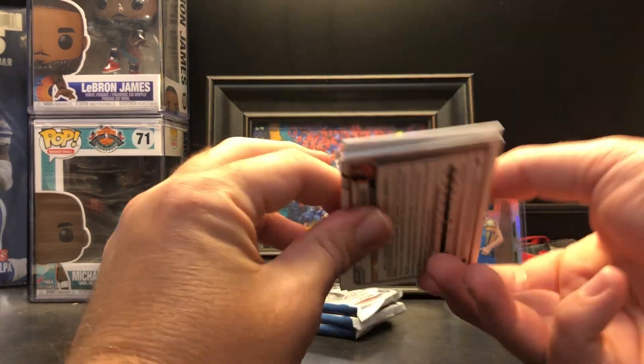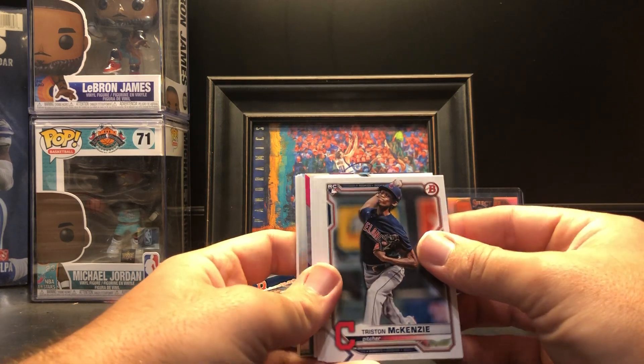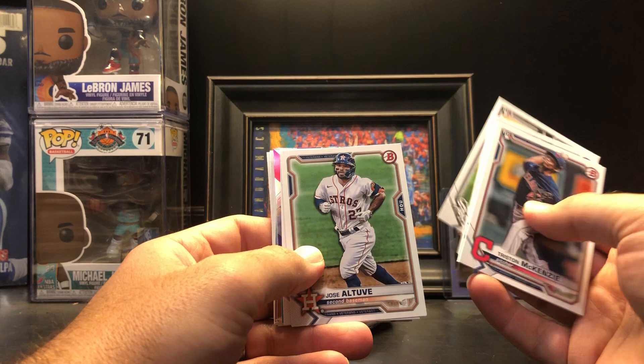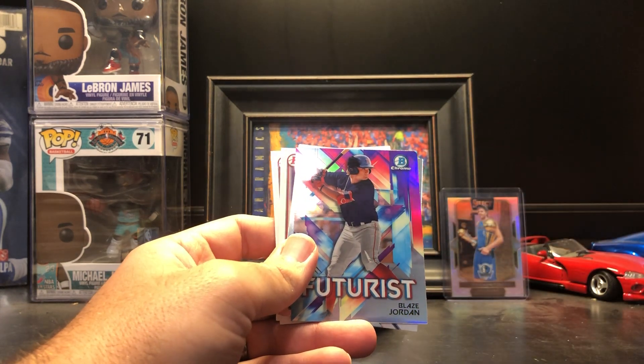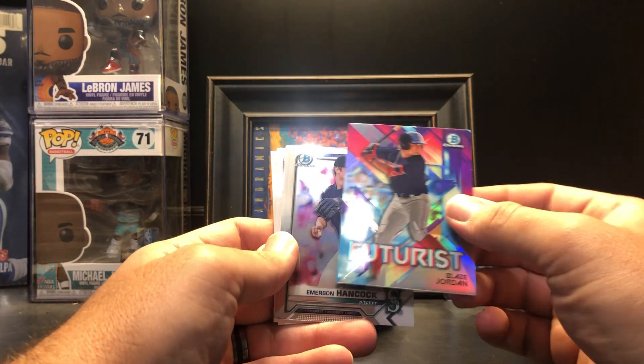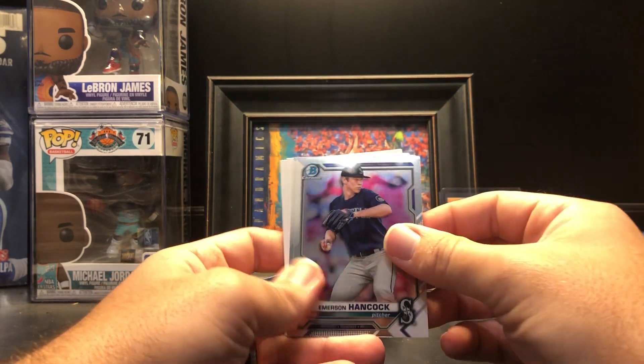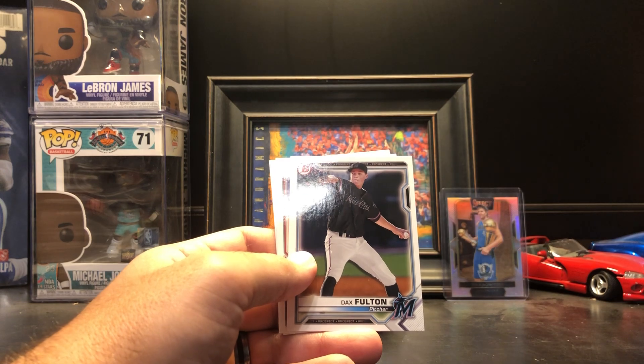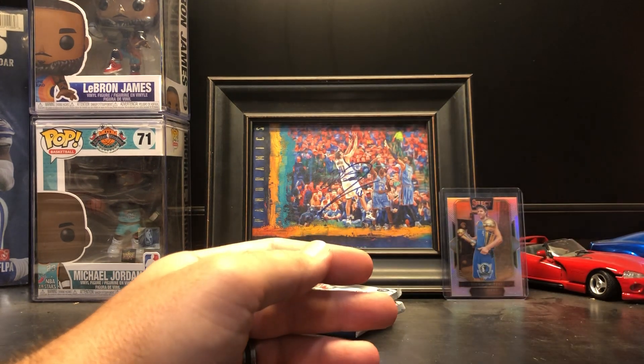Tristan McKenzie, Ian Anderson, Nick Madrigal rookie, Garrett Crochet, Jose Altuve, Pete Alonso rookies. Oh, nice — Blaze Jordan Futurist insert. Emerson Hancock Chrome, Christopher Murrell first Chrome, Dax Fulton, Nolan Jones, Gunnar Henderson.